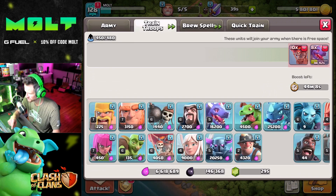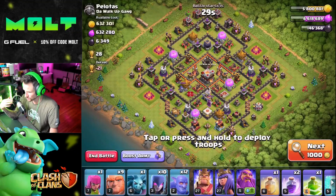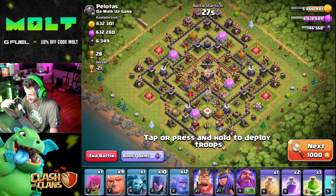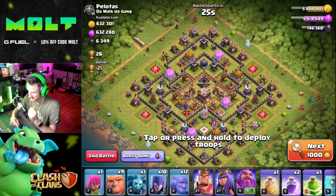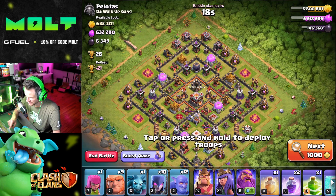I think balloons are more important than the dragons, so we'll go ahead and attack. Find an actual match — whoa, that's a lot of loot! That's a lot of loot — I like the look of that. Should we get in there and take out that Dark Elixir? I say the answer is yes.